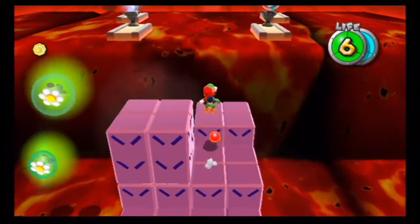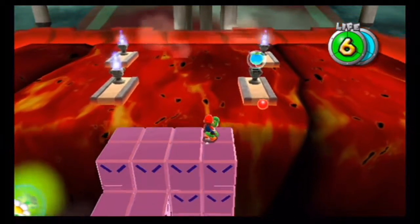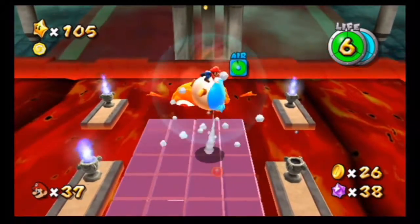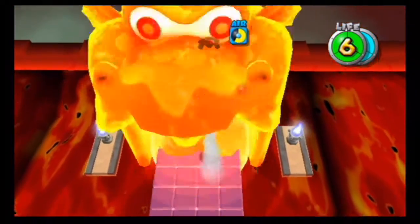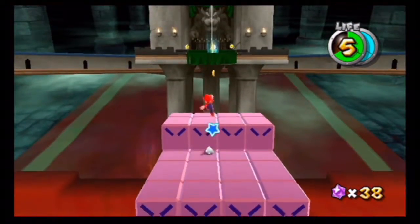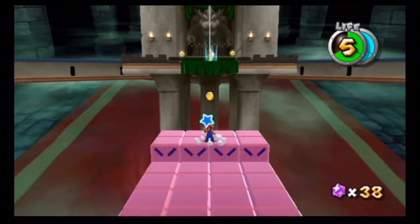You can either use Yoshi to grab that comet medal, or you can take a hit with the lava itself. Let's go ahead and use that Bloom Fruit — did I do it way too early? Yep, I did it too early, so as a result it actually made me lose Yoshi. I'm so sorry, Yoshi!